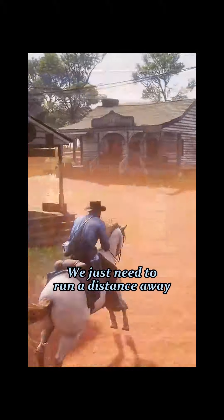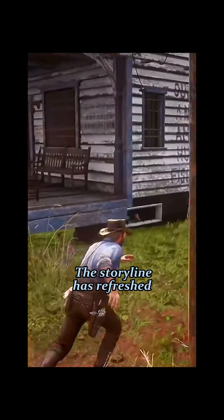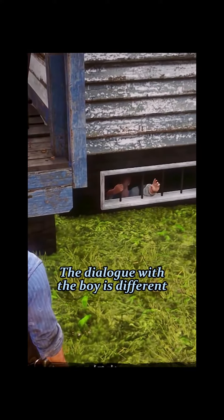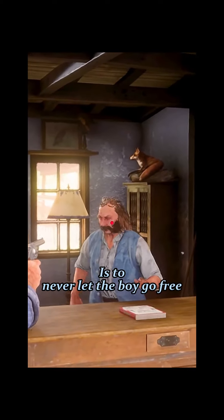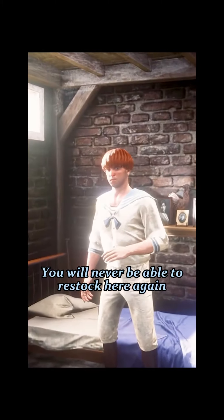To continue restocking, we just need to run a distance away, then return to the same location. The storyline will have refreshed. Each time you come back, the dialogue with the boy is different, but the steps are the same as before — point the gun at the owner again. One important thing: never let the boy go free, as once you let him go, you will never be able to restock here again.